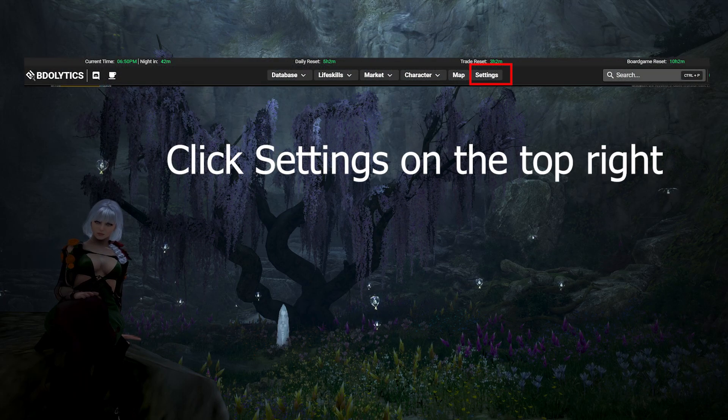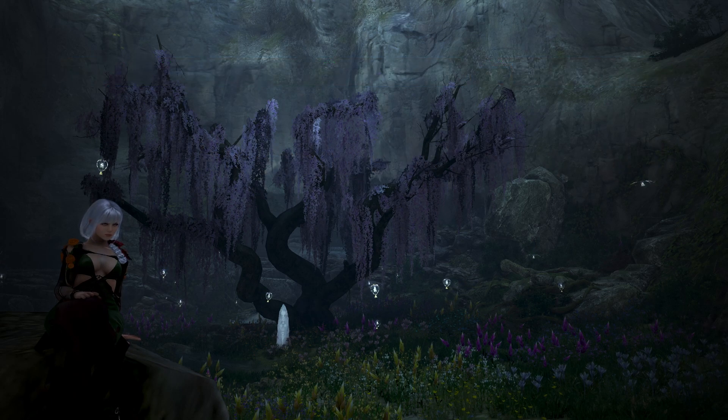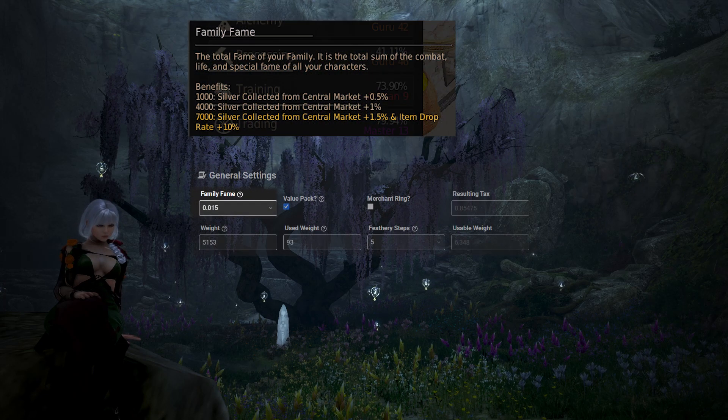The first step is setting up the settings in BDOlytics. This includes inputting mastery, weight, tax, and other things to help personalize your silver per hour. The first setting is the tax benefit you get from Family Fame, which can be found in your Informations tab in-game. If you have less than 1,000 Family Fame, choose the 0 option. 1,000 to 3,999 choose .005; 4,000 to 6,999 choose .01; and more than 7,000 choose .015. This corrects for the tax benefits you receive for having Family Fame.